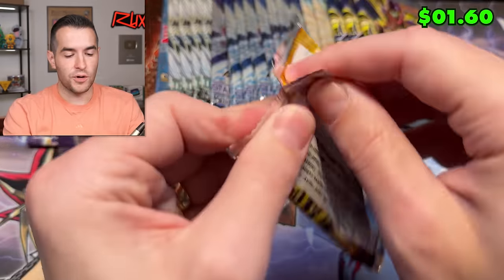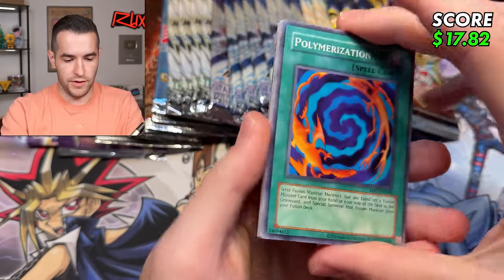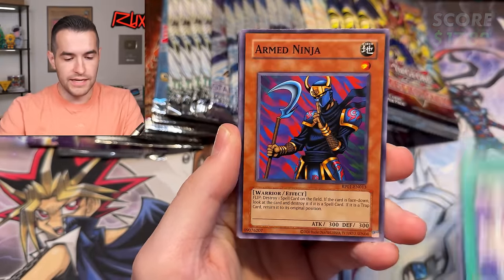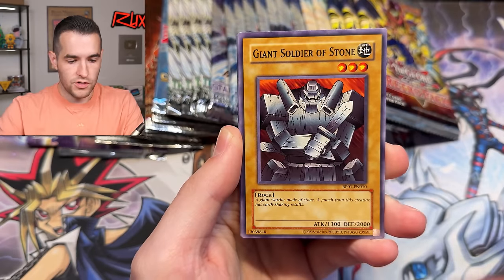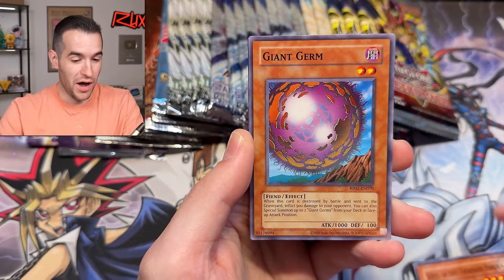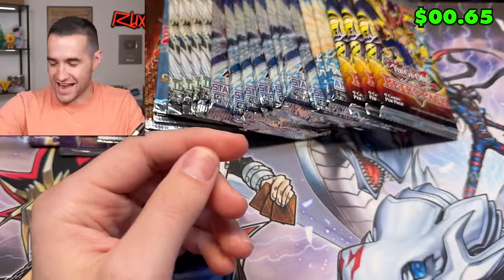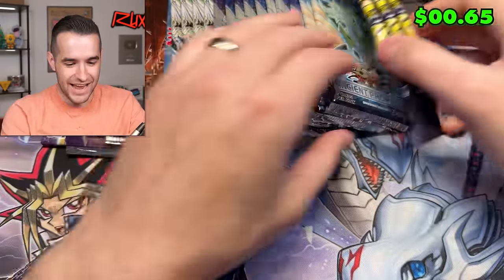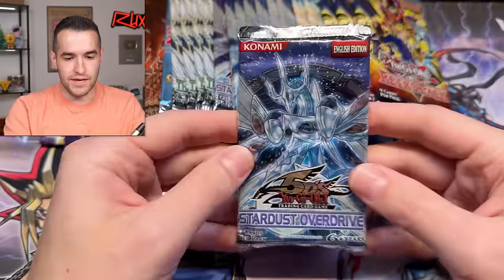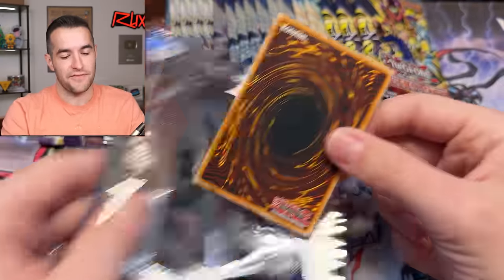Now Retro Pack — these things open so nicely. Polymerization, Elegant Ego, Test our Ninja. 250k is here now! Giant Germ, Time Wizard, Joey Wheeler — back-to-back Time Wizard, not too bad, we'll take it.